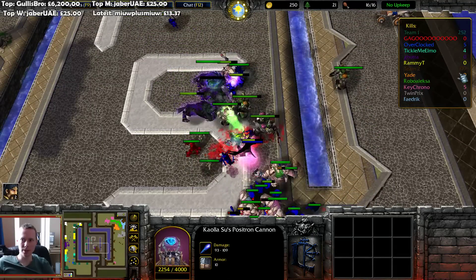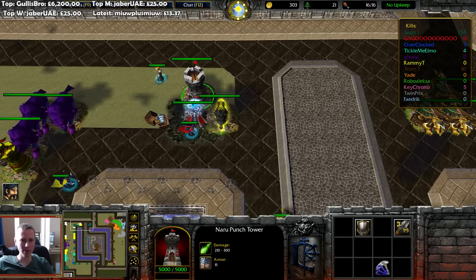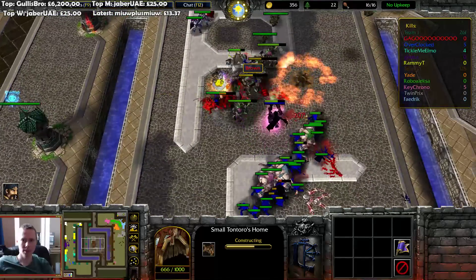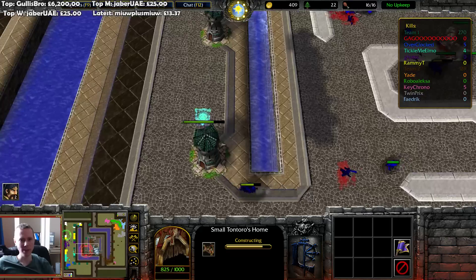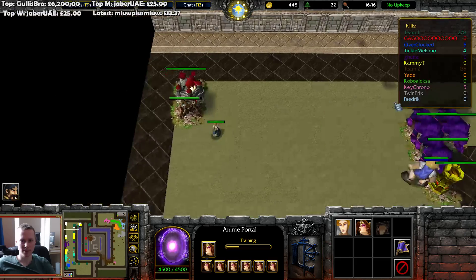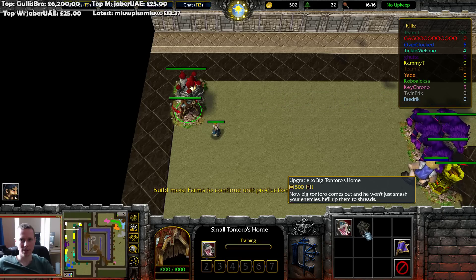We've certainly got a lot more kills by the looks of it, but this is going to be a nasty backlash in a moment. We have got some additional towers, so hopefully that will help. Small Tontoros home — maybe small but it takes a long time to build. There's more anime going on. That's 500 gold.